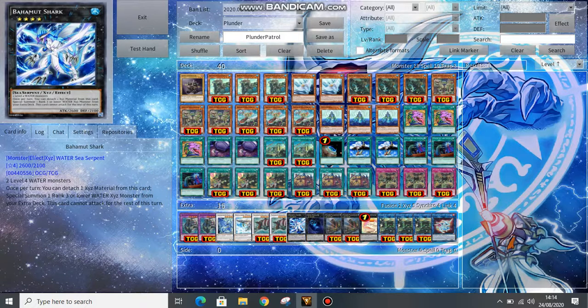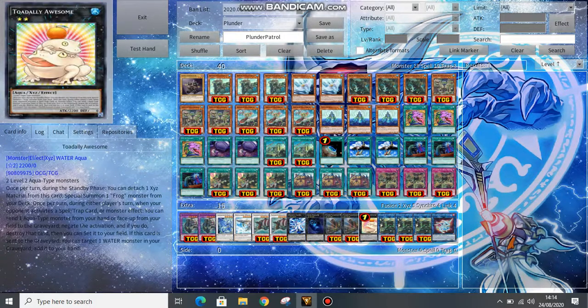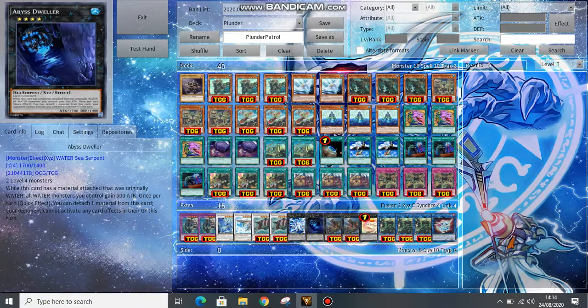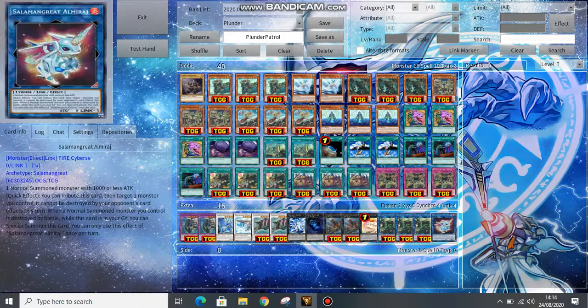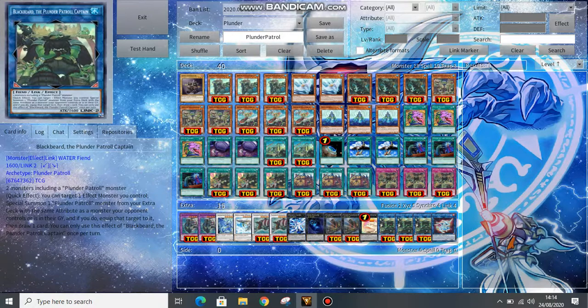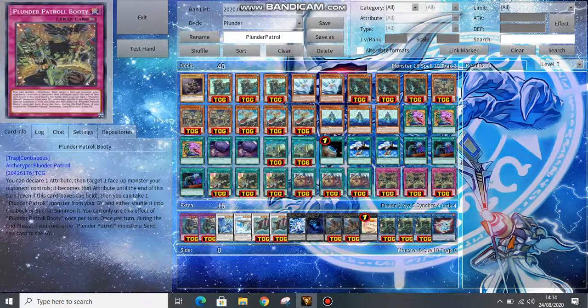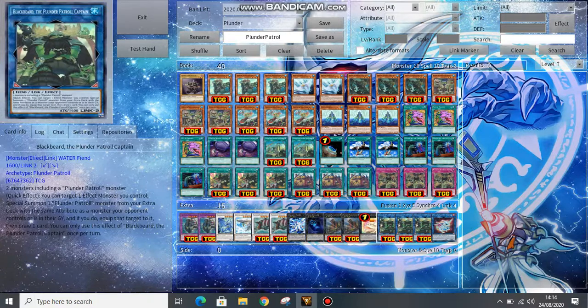One copy of Bahamut Shark, since most of our monsters are Level 4 Waters, so we can go into Toadally Awesome. One copy of Bistwaller — it can make stuff gain 500 ATK while also blocking your opponent's graveyard. And one copy of Almirage — this kind of makes Golden Hair a one-card Blackbeard, which is our deck's main goal: to go into Blackbeard on turn one. You can link into Almirage, discard one, summon it back out, and then go into Blackbeard.